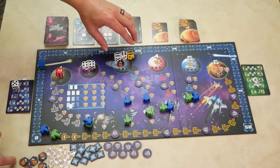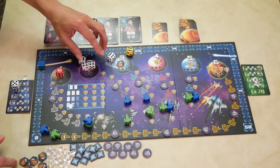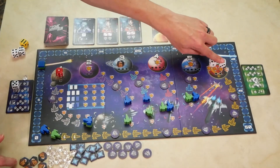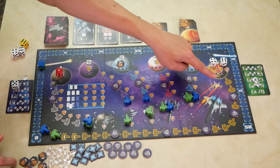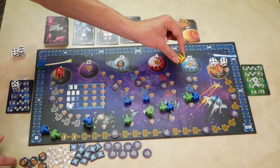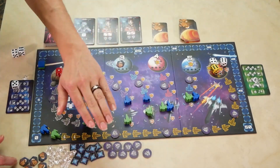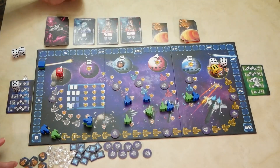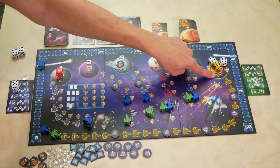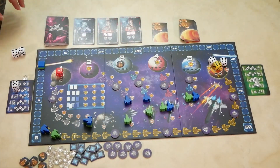The fourth planet requires a four of a kind and the fifth requires a five of a kind. The sixth planet is special — when assigning dice, they cannot be of equal value. For example, you can assign two white dice of different values and move one space per white die. Also, if and when you assign the yellow die to the sixth planet, that will end your roll and assign phase immediately. So make sure the yellow die is the last die you assign to this planet. Otherwise, the yellow die is treated like a white die everywhere else.